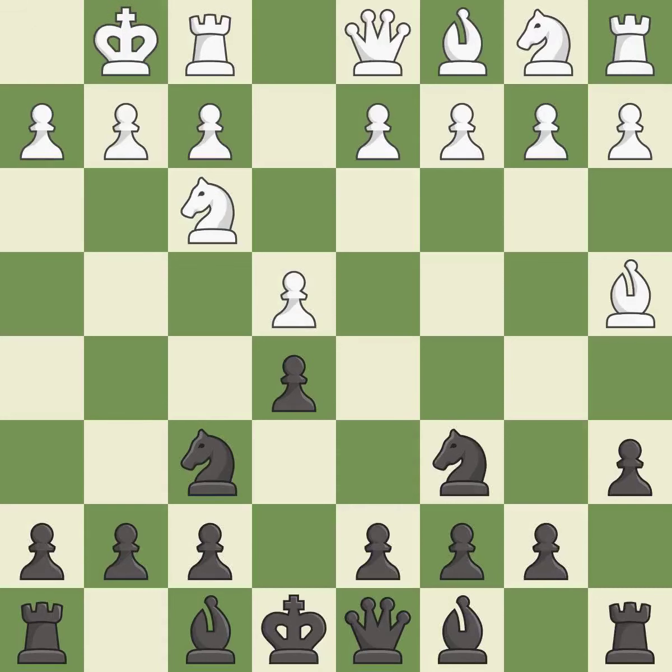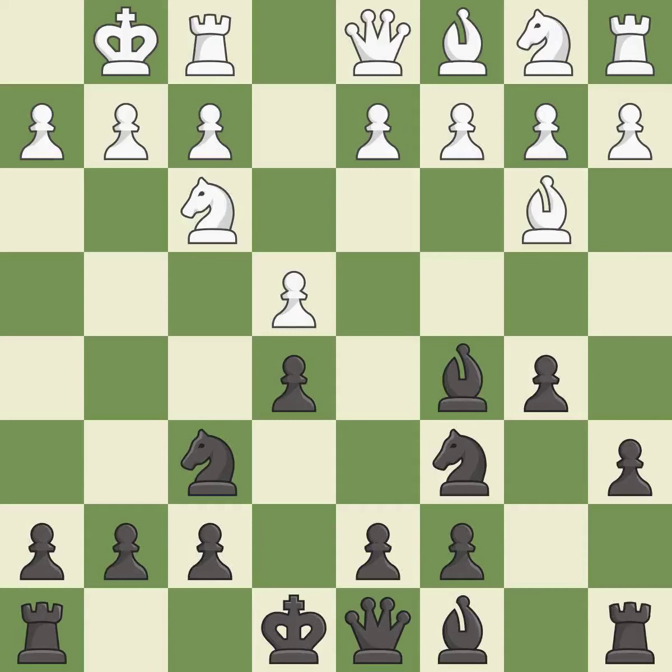Castling gets the king out of the center and prepares to develop the rook to e1. b5 gains space on the queen's side and threatens the bishop on a4. Bb3 retreats the bishop to a more active square. Bc5 develops the bishop, attacks the f2 pawn and prepares castling. a4 takes space on the queen's side and attacks the b5 pawn.